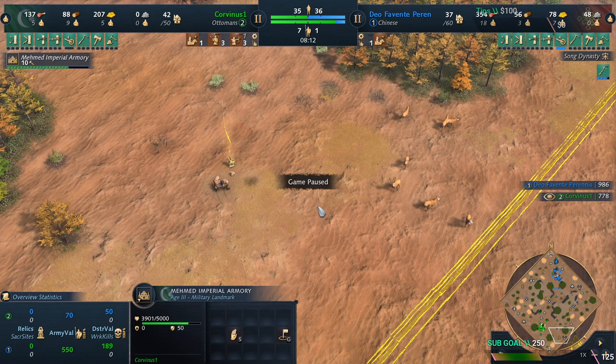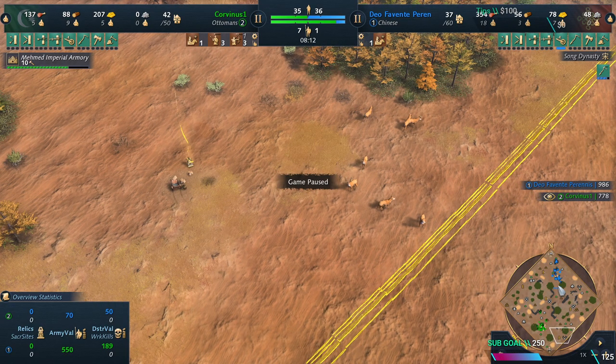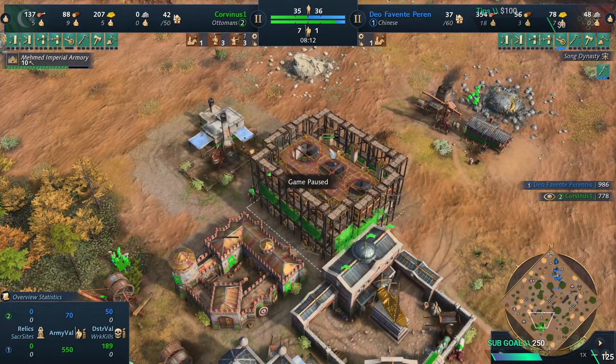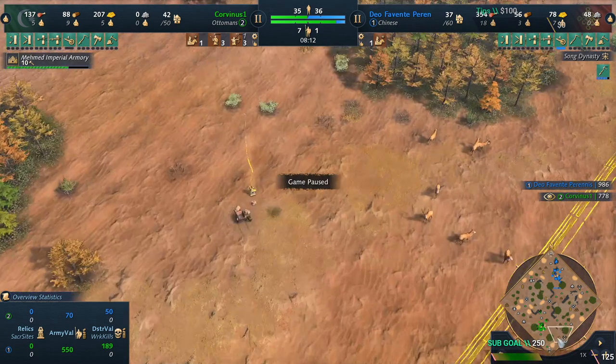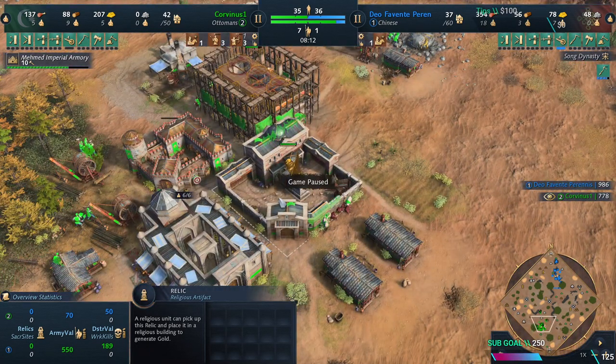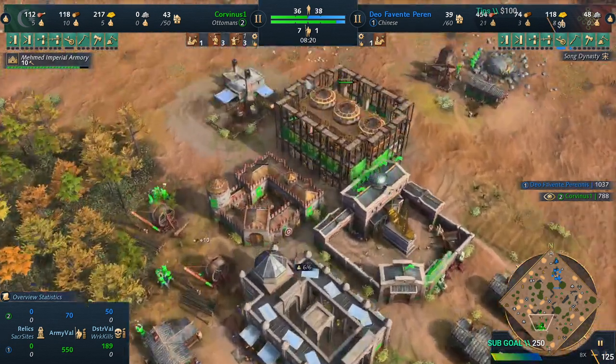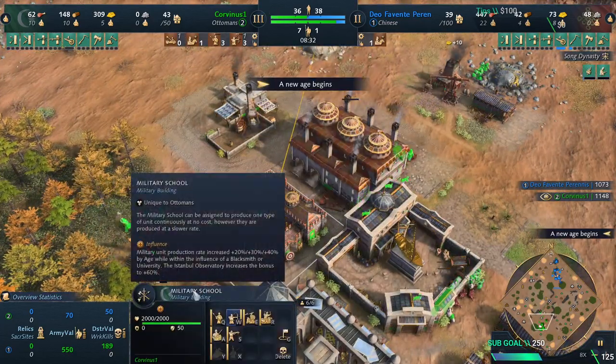Your biggest goal with rushing Age 3 is not really attacking the enemy base — that's a good goal too — but primarily to collect all the relics. You must collect at least three relics when you go Age 3. You can harass a little bit, make knights, make everything, but you have to collect at least three relics. If you don't have at least three relics, you're going to struggle with your goal.